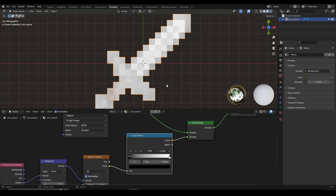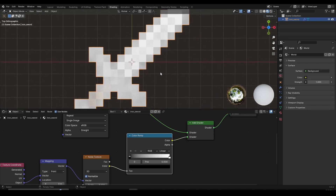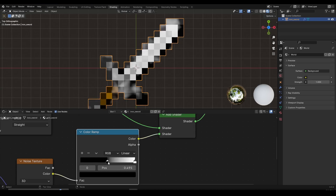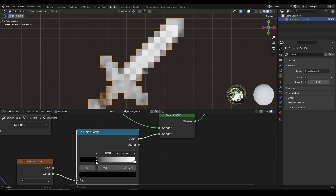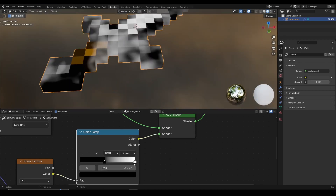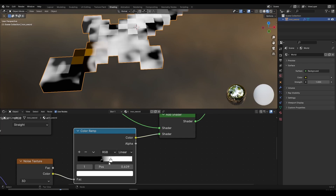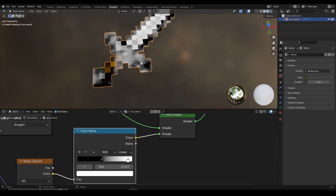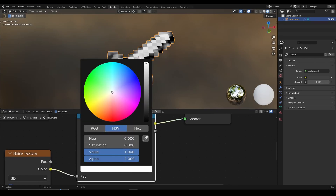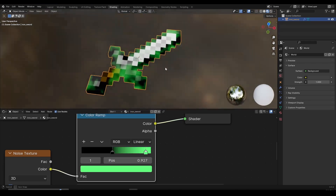Right now the sword looks all white, which we don't want. We're going to create a cool enchanted effect from here. Play around with the Color Ramp — left-click the black marker and drag it to the left and you can see the cool enchanted effect start to appear. Don't go all the way to the right; choose a sweet spot somewhere in the middle. You can press Numpad Period or F to zoom in. Drag the white value to a good spot — if it's all the way over it won't look nice. You can also select the white value and click on the color to change it, for example to a green color for a cool green enchanted effect.